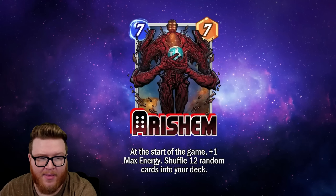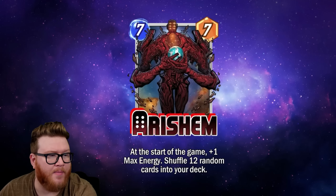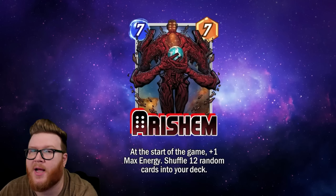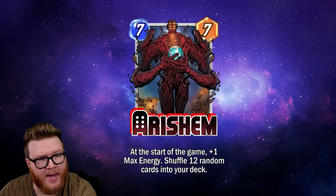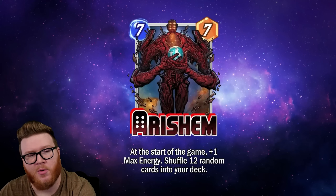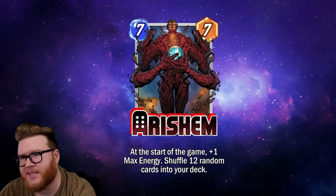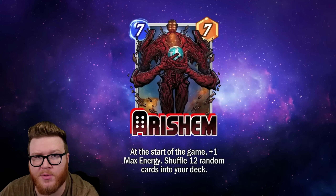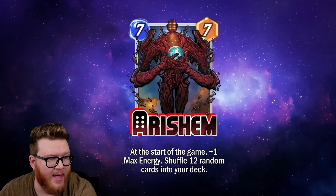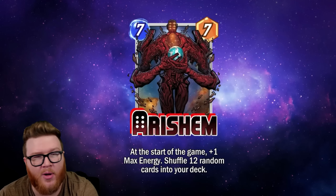The baseline advantage here is so strong, and playing above curve against your opponent even with random stuff is potentially good enough to really do the job for a late-game package that could support it. You won't want to run high-synergy stuff necessarily, because you won't be able to accrue a synergistic game plan, but just running big stuff — big stats, things that play well on curve and are kind of independently successful — Doctor Doom is a great example.